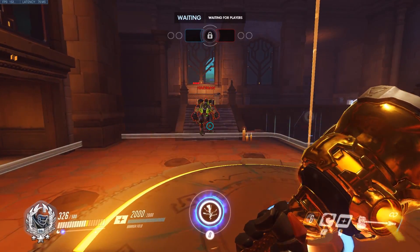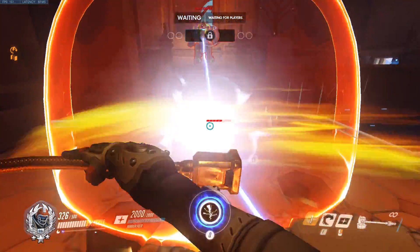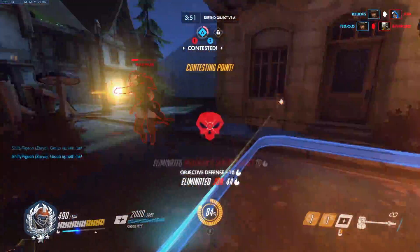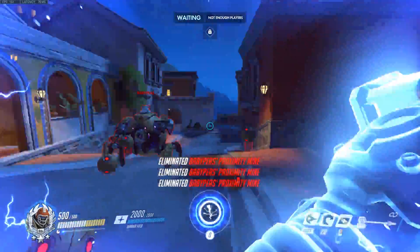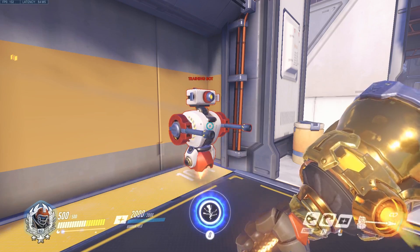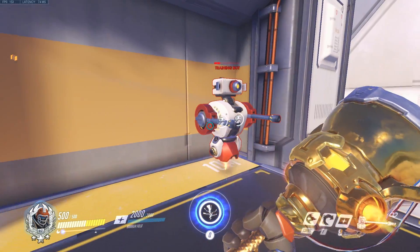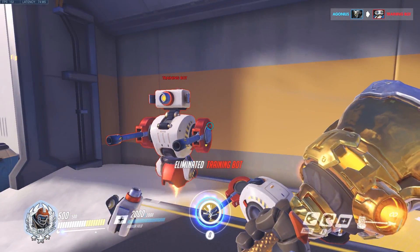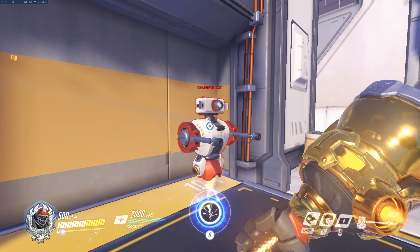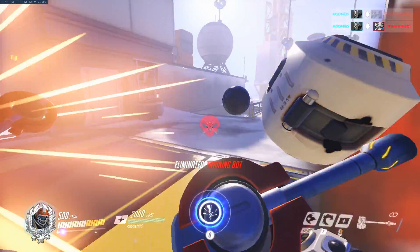Your hammer swings go through barriers, so you can utilize this to efficiently take down an Orisa supercharger or a protected Torbjorn turret if you're close. You can also cheat out swings on your hammer by doing a 360, hitting every target around you before your swing animation ends. As you can see on screen, when I swing, my hammer can't hit the target to my left off screen, but I can turn after hitting the target in front and also hit the target on my left. This is largely due to Reinhardt's swing just being an invisible arc of damage.